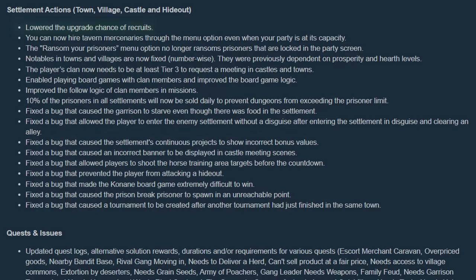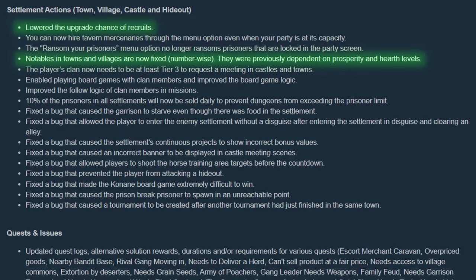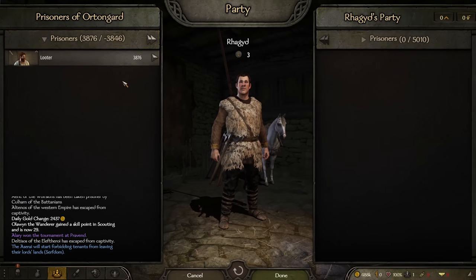Moving on to the settlement actions section. The upgrade chance of recruits has been lowered, meaning it'll be harder to find higher tier troops to recruit — making upgrading troops from battle more important than ever. In this test, after waiting a whole week, only a single infantry upgraded from tier 1 to tier 2, which is much slower than before. Notables in town are now fixed in number as opposed to being tied to the fief's prosperity. Prisoner limits at towns and castles are now in effect — in this test we start with 10,000 prisoners but the town has a limit of 30. They reduce by 1,000 for the first day, or 10%, and this process will continue until the 30 out of 30 limit is reached. No more hoarding prisoners.